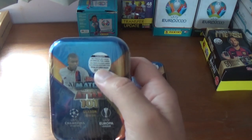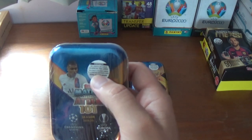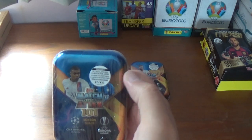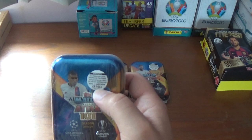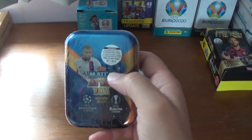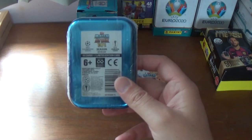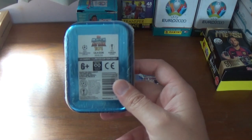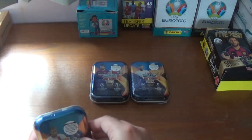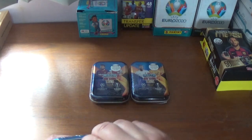As you see here on the sticker, the contents are 35 regular cards, 3 special foils, 6 new sticker cards and a limited edition — the previously mentioned Lionel Messi. A total of 45 cards inside for £7 or €11 if you're outside the UK. On the back there's all the branding and the barcode, 44 cards and a limited edition card.